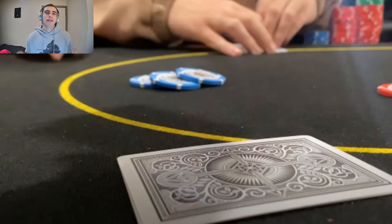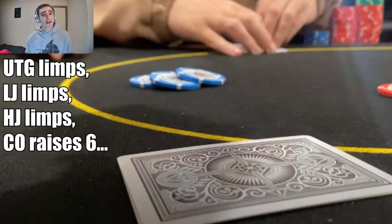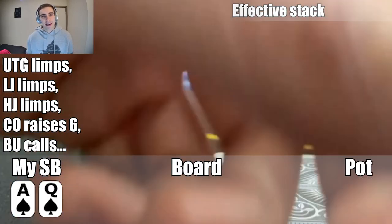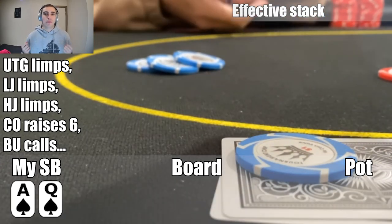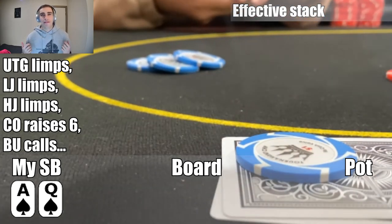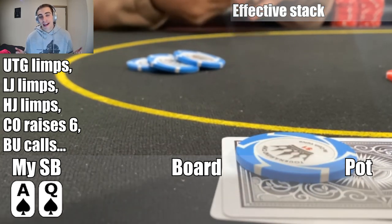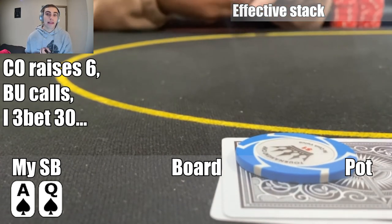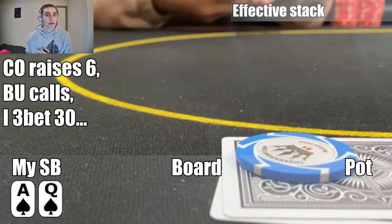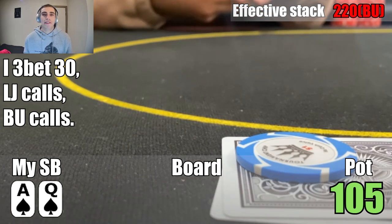First hand up, there are 3 field limpers, then the action's on an unknown cutoff who raises it up to 6. The button calls to 6, then the action's on my small blind with ace-queen of spades. Definitely going to go ahead and 3-bet here. I'll probably raise a wider 3-bet range here with the smaller sizing. When we have ace-queen suited, we'd be 3-betting anyway. So I go ahead and make it 30, get a call from the low jack who was one of the original limpers, and the button calls as well. The original raiser folds, so we go 3 ways to a flop of ace-queen-7 with 2 clubs.